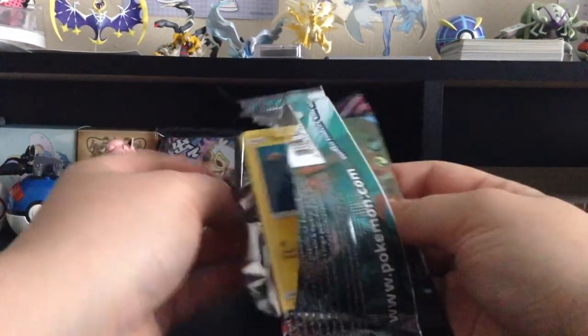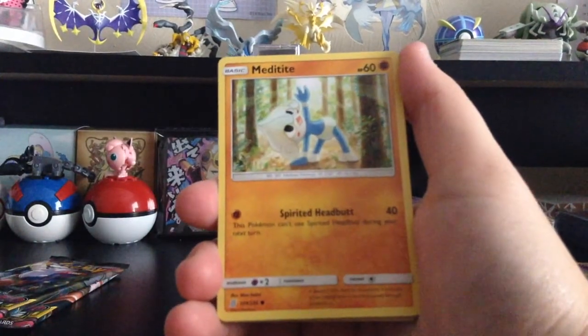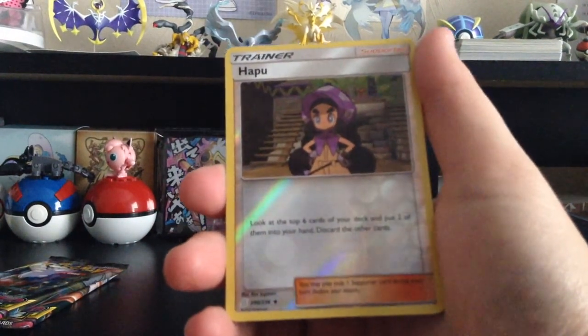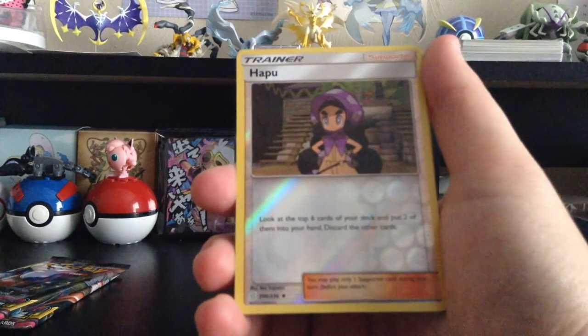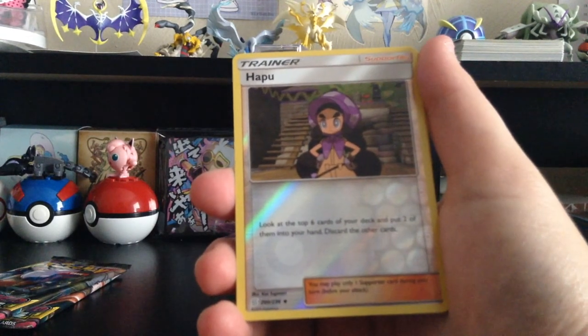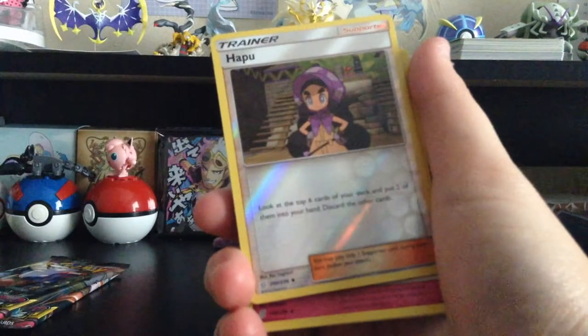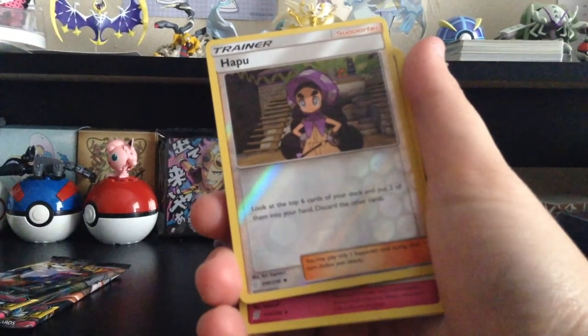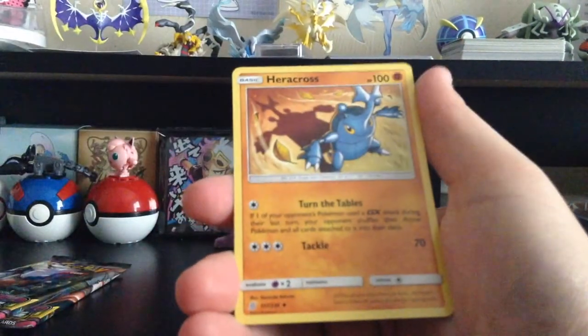Third to last pack — the pack is disintegrated. Green colored card. We have Tynamo, Meditite, Noibat, Sewaddle, Skorupi, and Tapu Lele — this is only an uncommon but this is the first time I've pulled her in either the ETB or the booster box. She unfortunately doesn't have a full art yet, which is kind of dumb because I need her full art for my Alolan characters collection. We also have Lightning-type Energy, Reset Stamp, and Heracross.